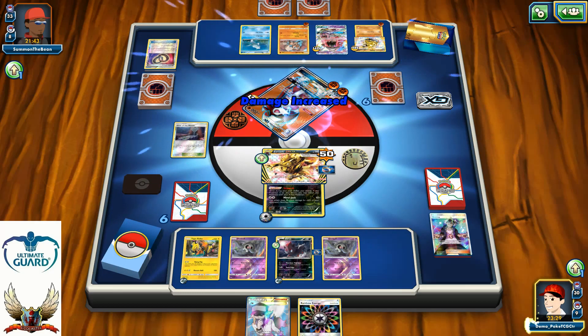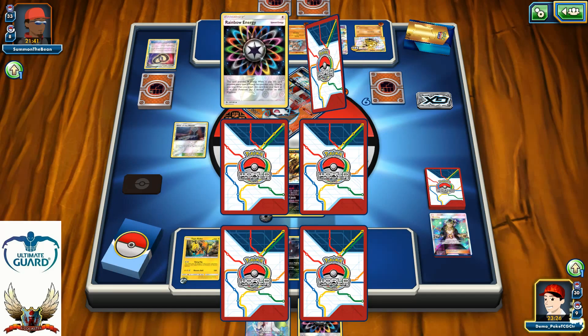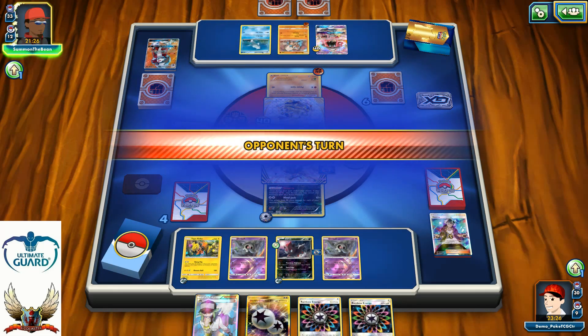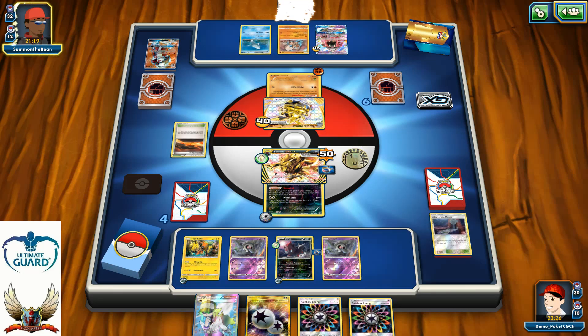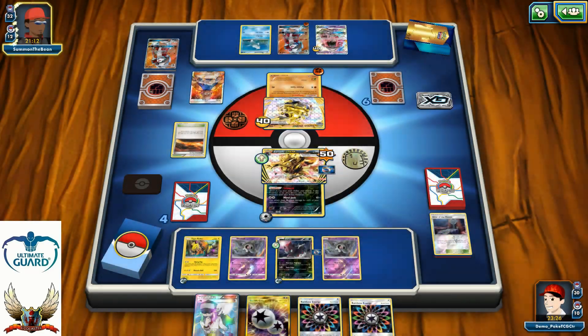The GX attack hits for 230 — I grab the first two prize cards. I find a Rainbow Energy and another Double Colorless Energy but still no sign of Dusknoir. Dusknoir would be perfect here because I could look at my opponent's hand before deciding which supporter to play or which attack to use — a huge advantage. My opponent plays Scorching Earth and promotes another Lycanroc. The problem with Lycanroc is that Close Slash can one-hit KO me.